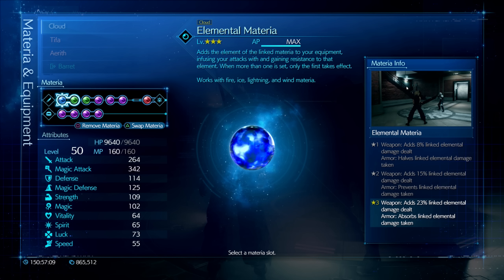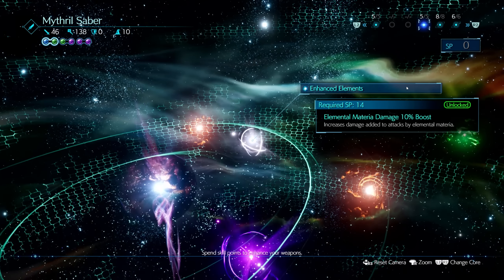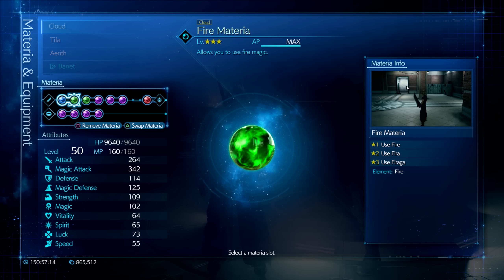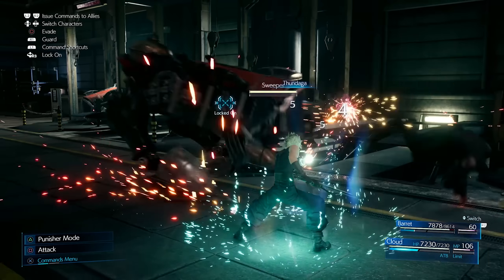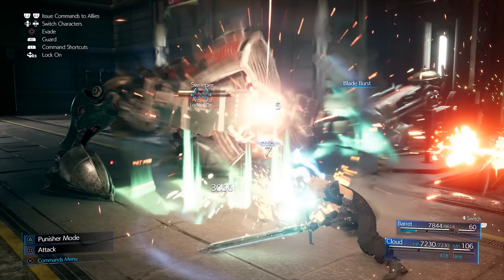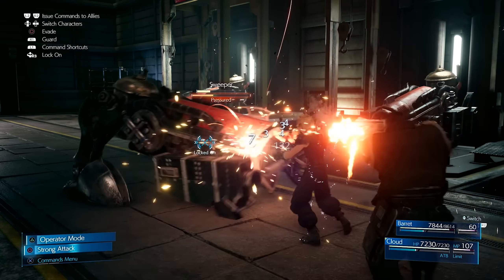Materia-wise, I went with elemental linked to a spell to make use of the 10% efficiency rate passive from the Mithril Saber, which compensates for the lack of melee damage with a build like this. Despite being more spellcasting-oriented, you are still going to use melee attacks as part of your rotation to generate ATB, put stagger on the enemy, and generally deal damage.